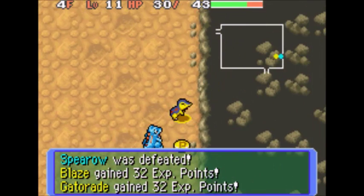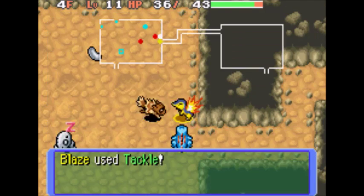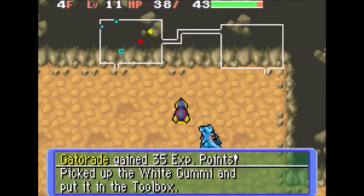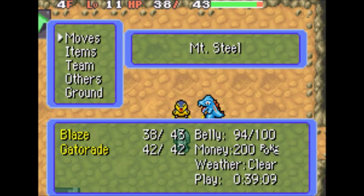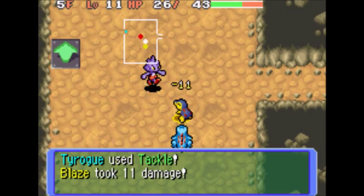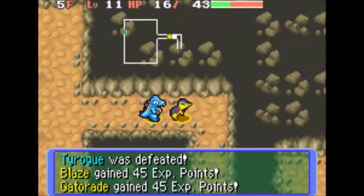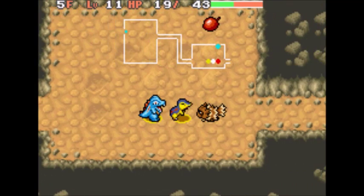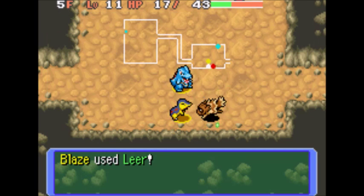Nice crit! We found a gummy — first instance of a gummy, thank goodness. We eat it and we get PP Checker, even though it's not going to be useful until very late. Get another crit — wow, we're crit masters right now. Alright, let's hit 5F. Get another crit, I use Leer. Thank you Totodile for using Scratch.